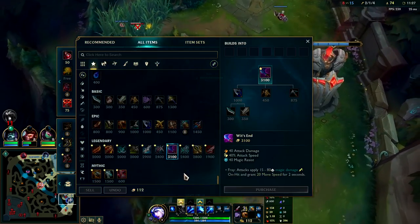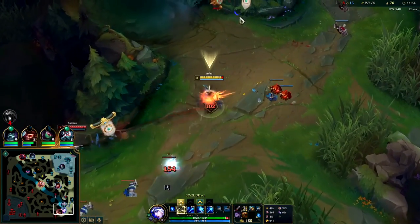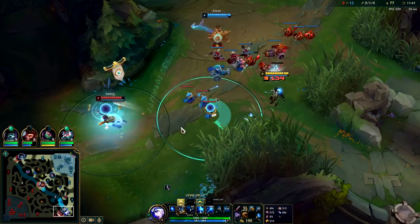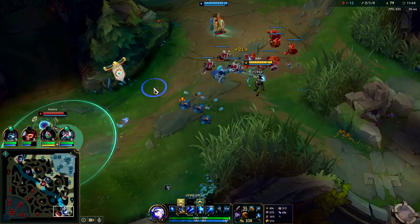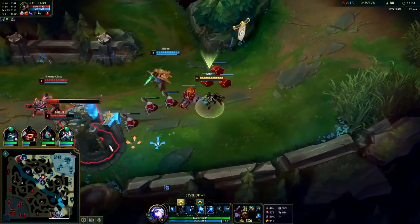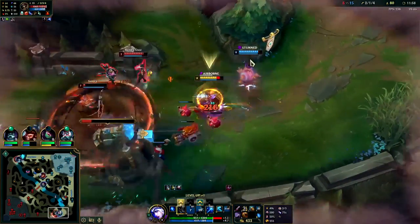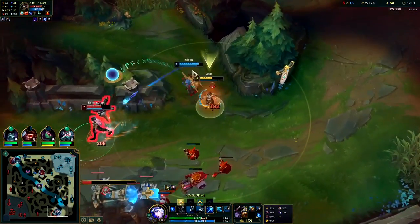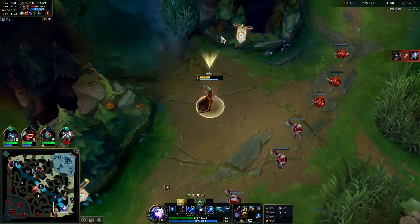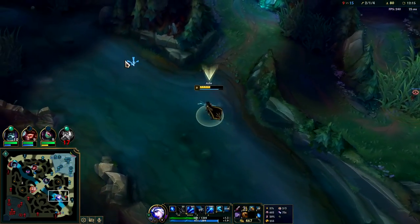After Shieldbow we're going for Rageblade. Their team only has one magic damage champion so I don't necessarily want Wit's End — we can instead go Runaan's into IE. Wit's End is defensive on Ashe; only get it if they have lots of threatening magic damage like Akali. She's a full item because she didn't get tier 2 boots, so I'm faster but she has Shieldbow. Rageblade enhances the additional damage you get from hitting a target that's already slowed.